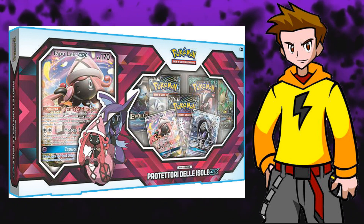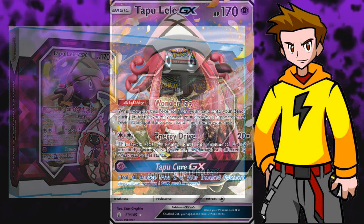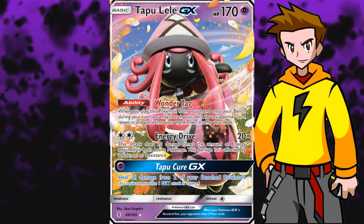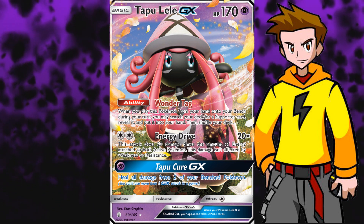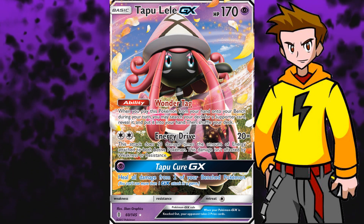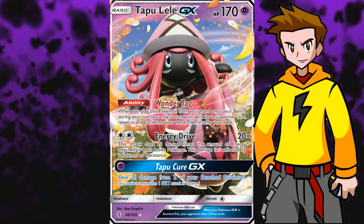First, let's talk about why Tapu Lele GX is such a great card and why it's listed as the number one GX card as of yet. It has the best ability in the trading card game, the ability Wonder Tech, which lets you search your deck for any supporter and puts it directly in your hand. This is so powerful because it brings consistency and consistency is needed to win tournaments. Everybody nowadays is just always so excited if they get a first turn Tapu Lele.